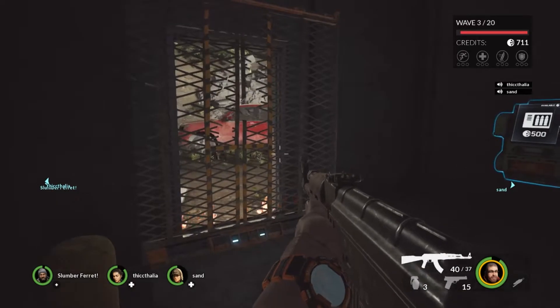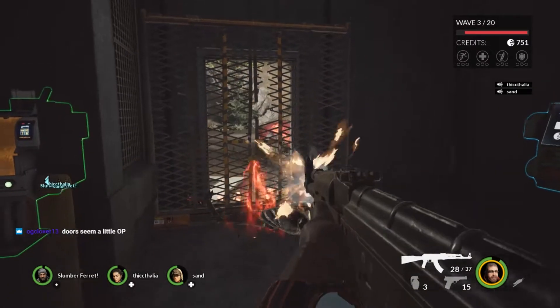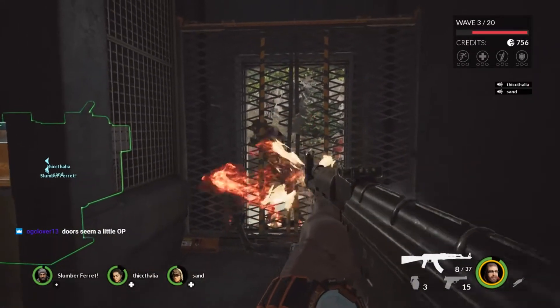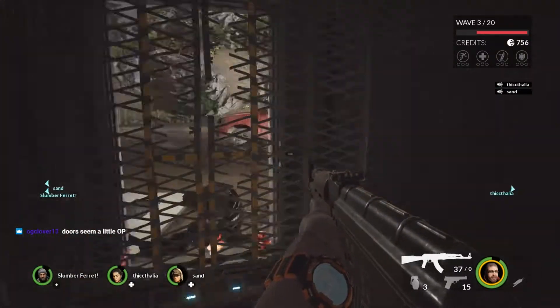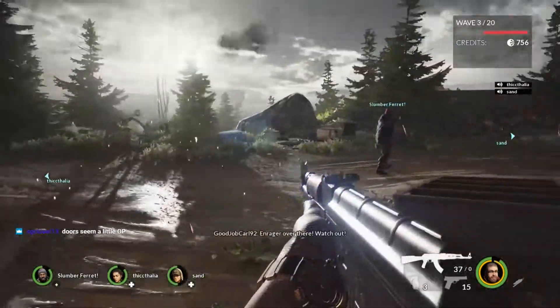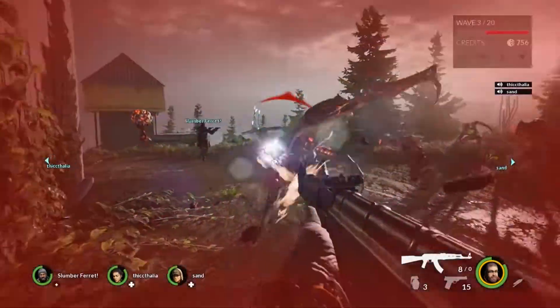There are a few terminals: you have an ammo terminal to the right there, there's a health terminal, and the ones to the left there — you can actually buy different guns. You can buy a stim injection which makes you shoot a lot faster and reload faster, stuff like that. You can also call in care packages and they actually drop things like miniguns, flamethrowers, cool snipers, stuff like that.